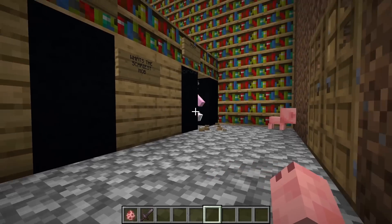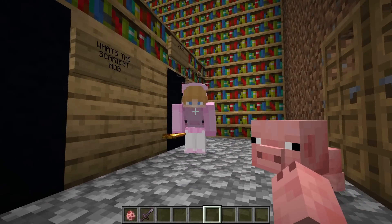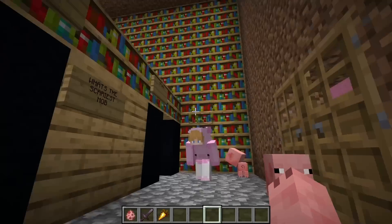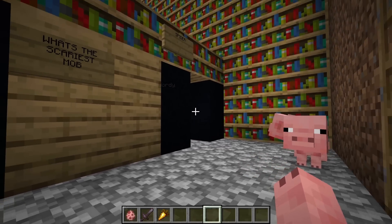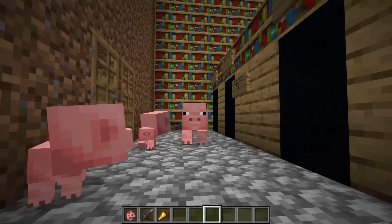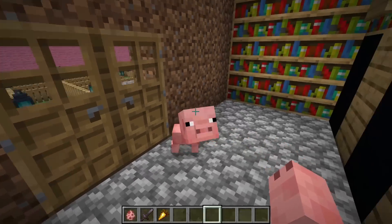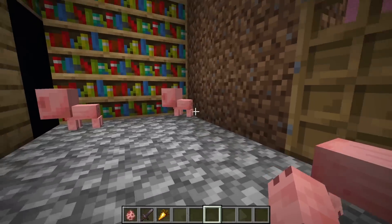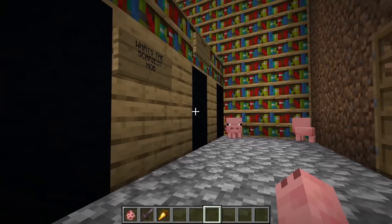Jordy comes back with food and says, 'Oh my gosh, how did all these pigs get here? The pig I let into my base must have been pregnant because there's so many baby pigs here. I definitely did not bring enough food, so let me go back and get some more.' Oh my gosh, that was so funny — Jordy thought I was a real pig that was pregnant and gave birth to all these baby pigs. And now he left again to go get more food, which is perfect because now we can easily escape.